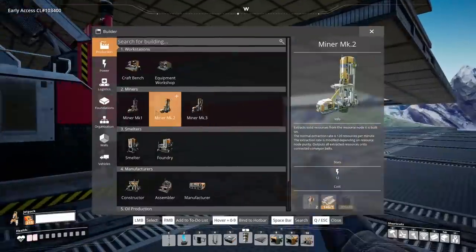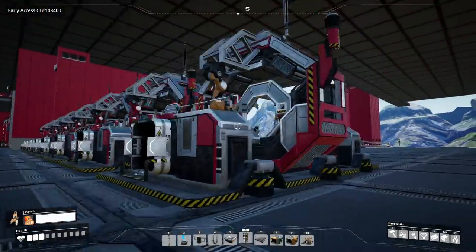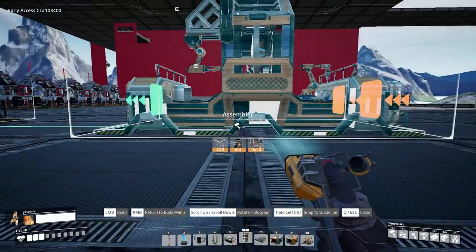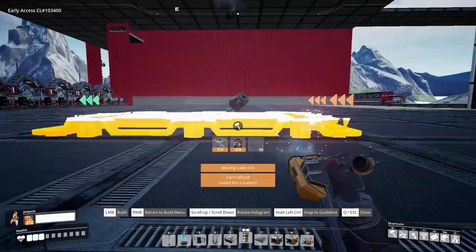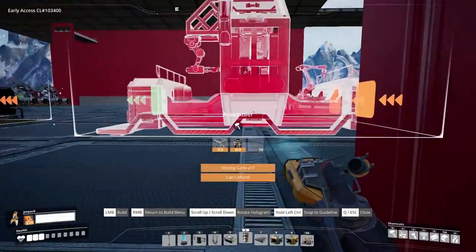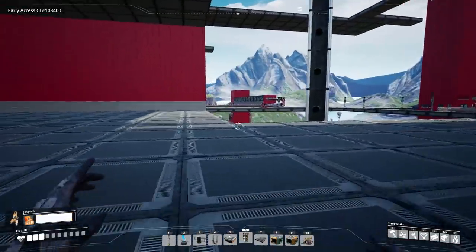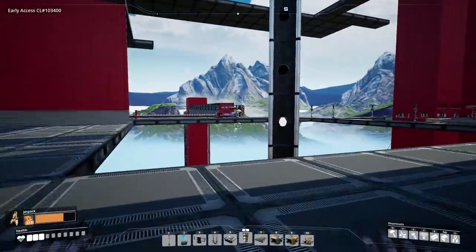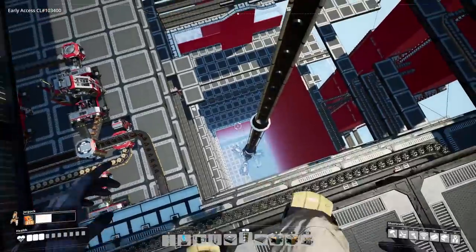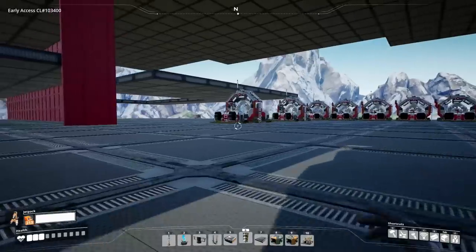Alright, things are gonna get pretty comfy cozy here. In the most compact arrangement, could we fit all the assemblers in here? We'll have to have six rows — and already I can tell we're not going to be able to fit them. We can't build near the space elevator, mainly for the aesthetic. When we look down, we see all the way down to the base of it. So we're gonna have to figure out another solution.